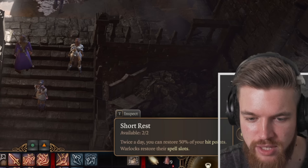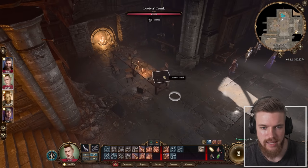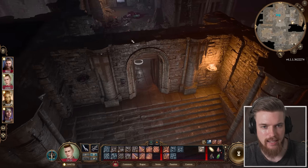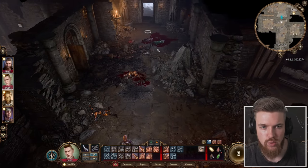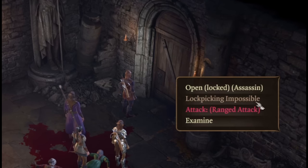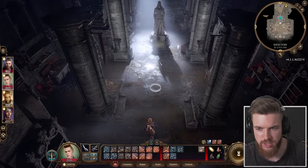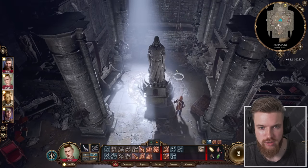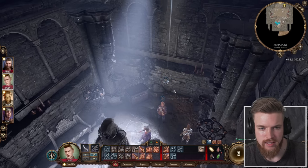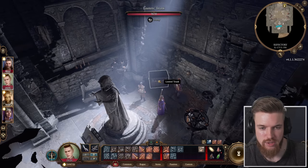I'd recommend taking a short or long rest anytime to heal your party. There are more books and a looter's trunk with some bandit treasure. Now head back through and you'll find a locked door that can't be lockpicked. To open it, go into the next room — the temple where all the bandits were hanging out. At the very back, you'll get a perception check. We passed and found a lever that opens that door.